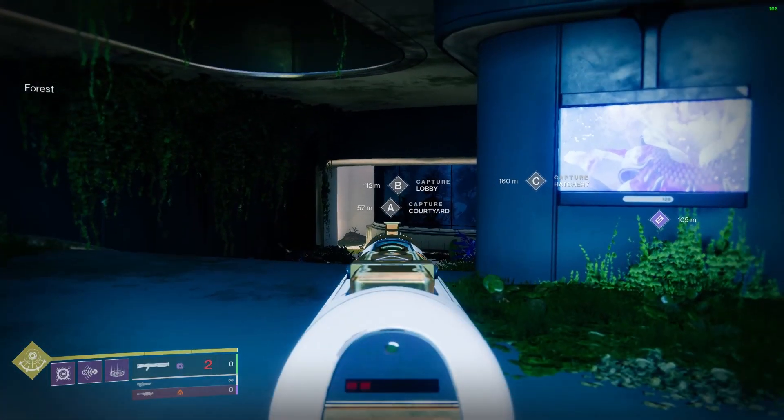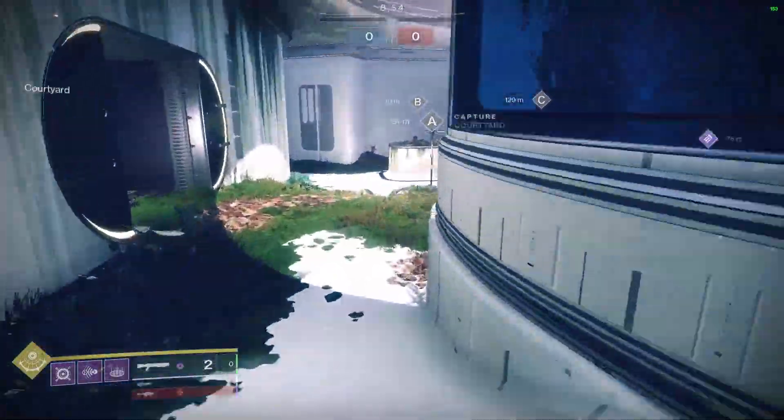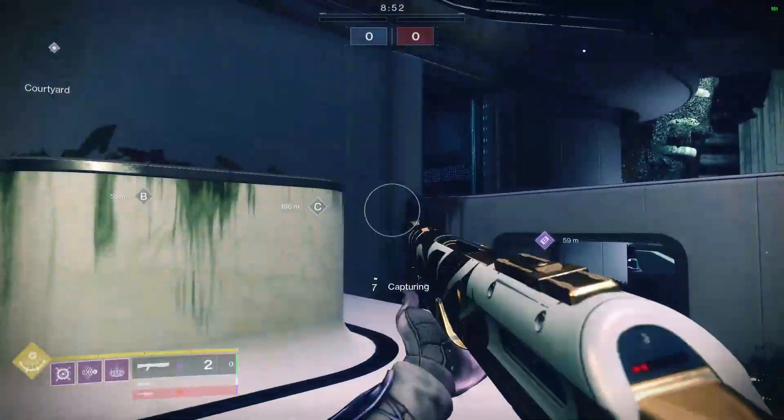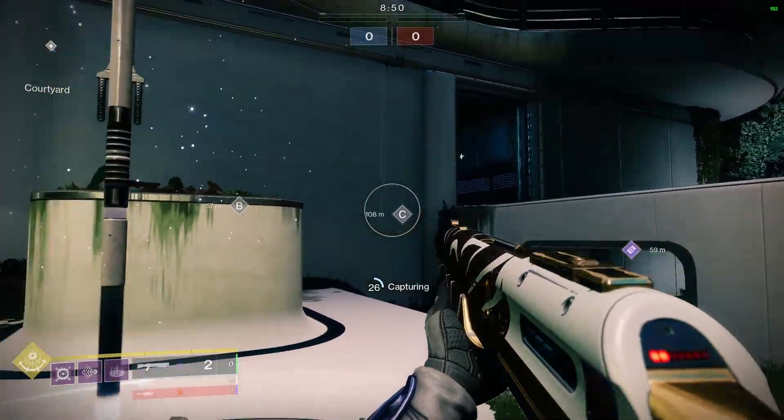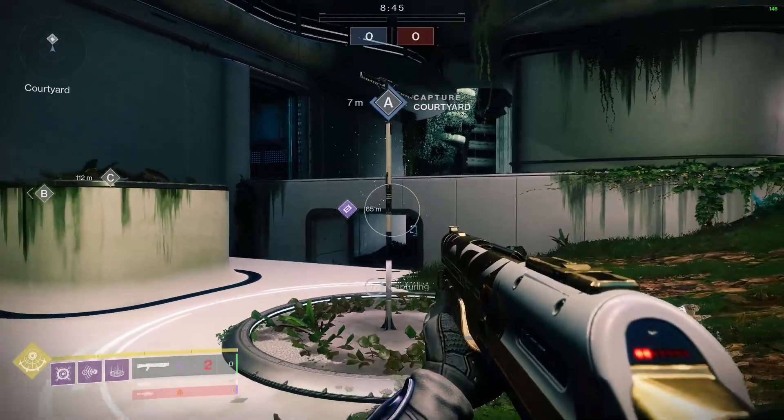Next up is the simplest start we have. We're just going to go straight to A-side: do a little running start, short Blink, and then as long a Blink as we can, and go straight on top of Sight. After that, you can go up to Bridge, you can go towards B, whatever you want — but you're going to be the first one to Sight, so that's nice.